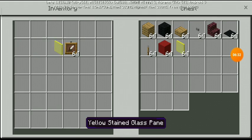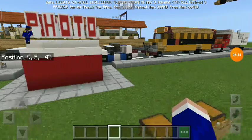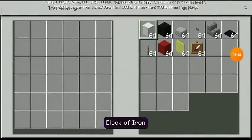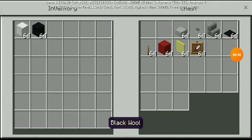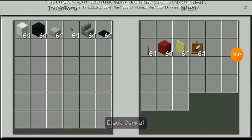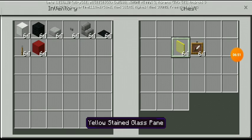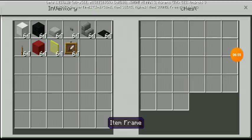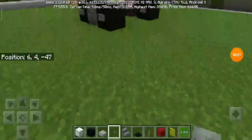Time for the next one — the iron one. So you may see here: all you need is a block of iron, black wool, smooth stone slab, stone button, stone brick stairs, black carpet, lever, red concrete, yellow stained glass pane again, and item frames. We're gonna do the same design — for example, the red light and the yellow light.